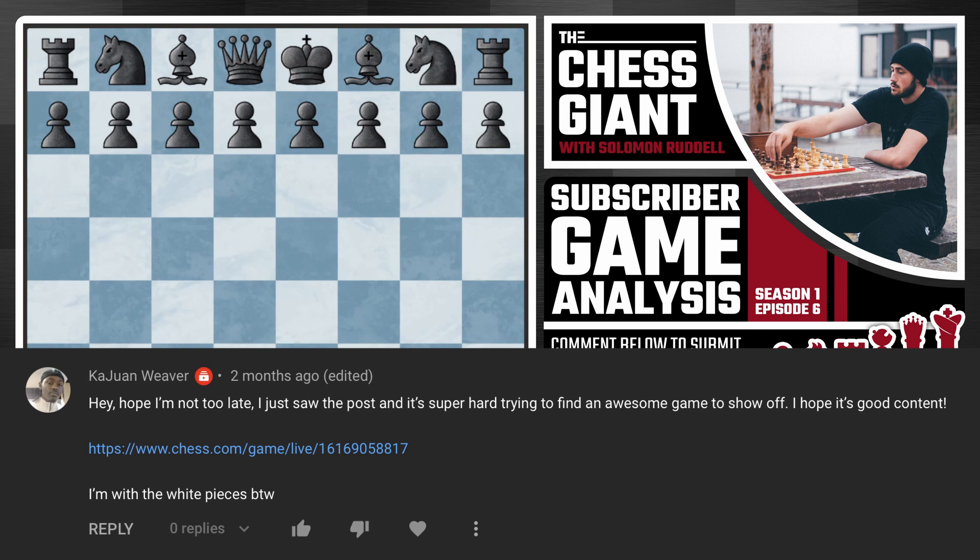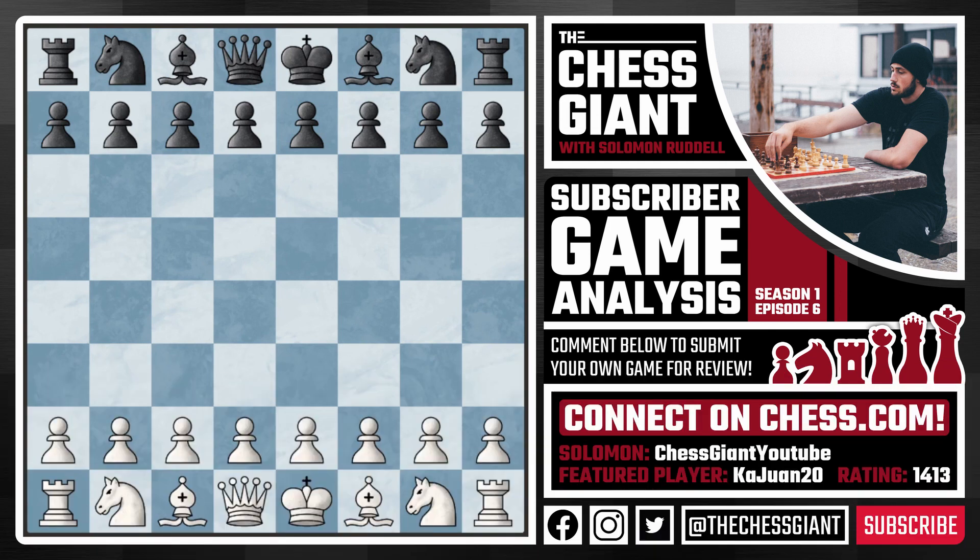Today's game comes from none other than my guy Kawan, who has been super engaged on the channel for a long time now. He put together a really nice game with the white pieces, all starting out with the move e4, and against the move e5, the most popular option for white at the master and grandmaster level and really all levels.